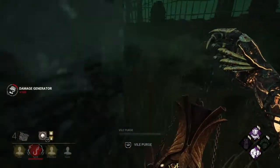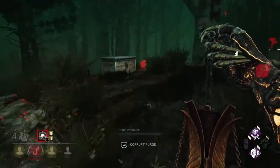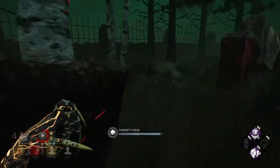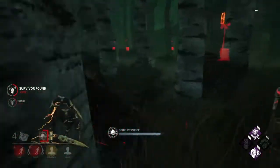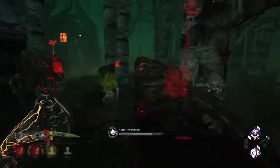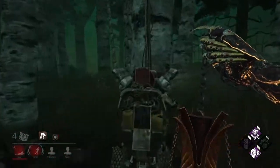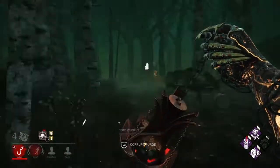If the killer has Pop Goes the Weasel and they're hooking somebody right next to the generator they just did something at, don't bother going back to tap it. I just literally regressed that generator by 50% for free because that girl wanted to tap the generator. Be careful as the Plague when it comes to pallets - Plague is a killer you definitely want to respect pallets with, at least if you're in your Corrupt. Plague is so tall it's difficult to mind game short loops. You really want to be careful and not get stunned if you can avoid it as Plague, because if you get stunned while you're in your Corrupt, you actually end up losing it completely. They just cleansed right at the generator, meaning they're right back on it, so I'm going straight back to it.